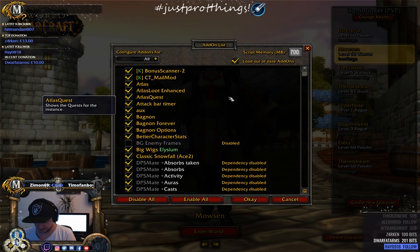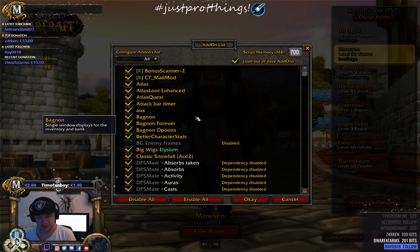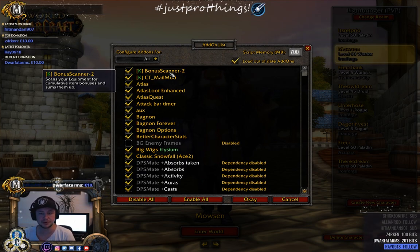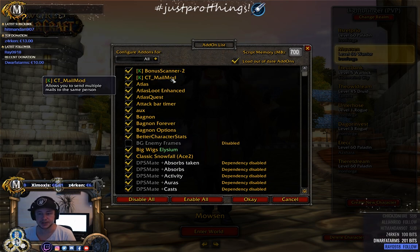The first one is Bonus Scanner. This one goes hand in hand with Luna Unit Frames. It scans your equipment for cumulative item bonuses and sums them up — it's like a tool that enables other add-ons to sum stats together.